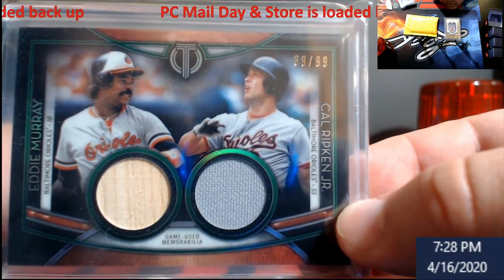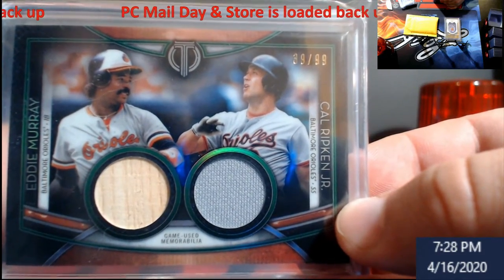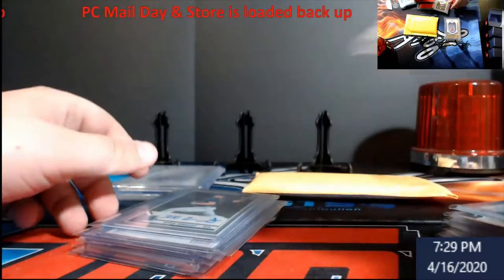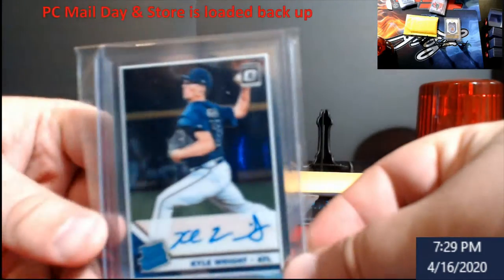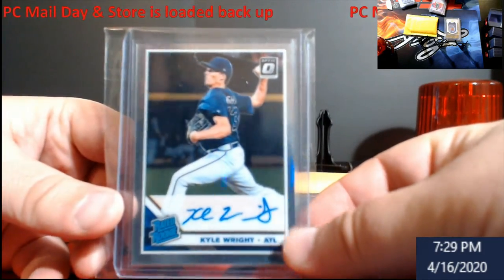Then you got this Ripken/Eddie Murray dual relic out of 99 — they've been selling around 30 bucks. There was one eBay auction where somebody bid 99 cents, so that kind of screwed it up. I think we put it in for 12 bucks, which is way lower than what they've been going for. You got a Kawhi optic rookie — things like a buck 50 in there.